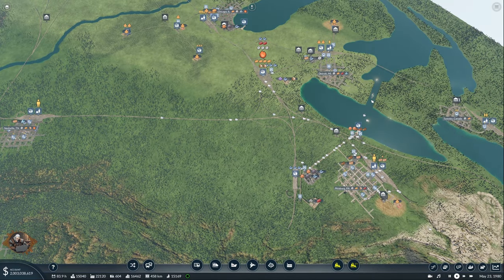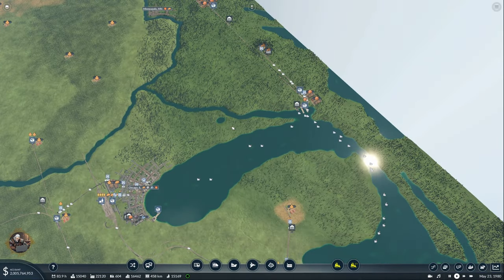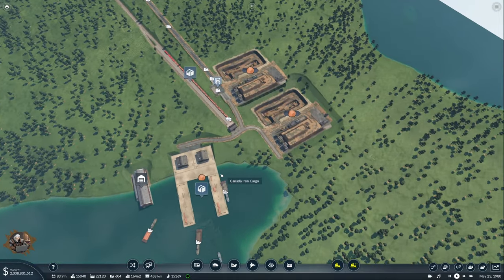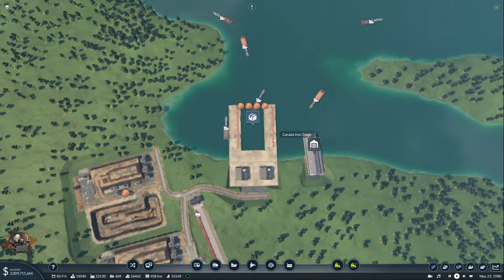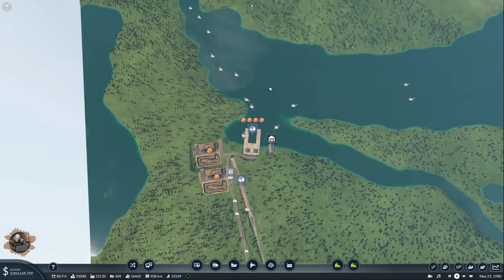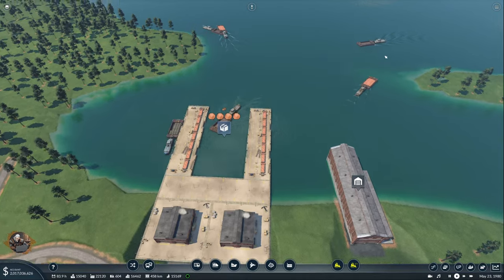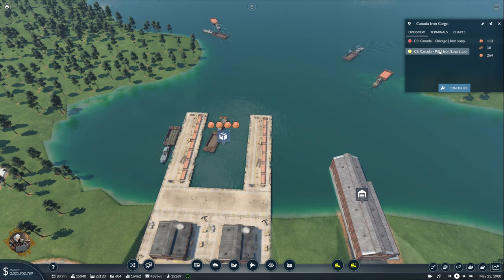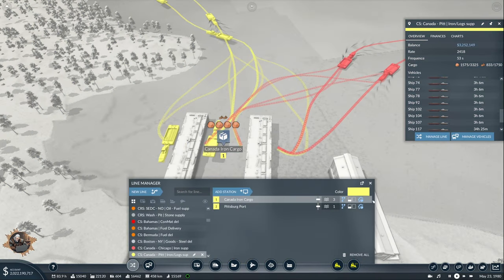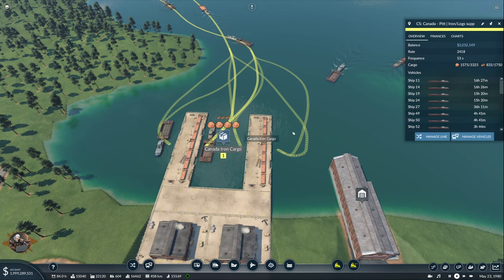Later we're going to start bringing them to places. Now I already showed you some of the things, but let's just explain it real quick. So we have a port change here in Canada — as you can see, we have more terminals. I think it's self-explanatory why — I have a bunch of ships and I was getting traffic jams. We have at least two coming here at one point to take their goods. That also brought some changes here to this line into the other one for the terminals — you can see everything, how it's being set up right now.